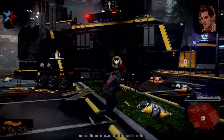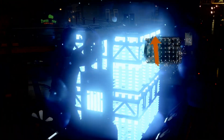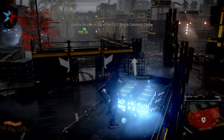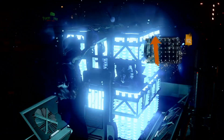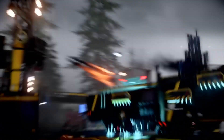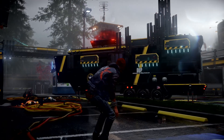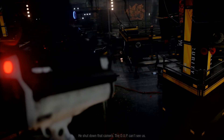There we go! Find the main power cord - it should be on top. Oh crap, destroy! You have to hold it - I didn't know that. Bam, boys! Oh, I was expecting a bigger explosion there - not just a small board explosion.